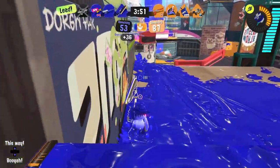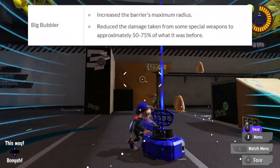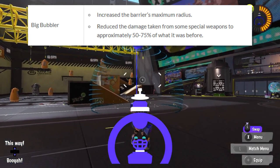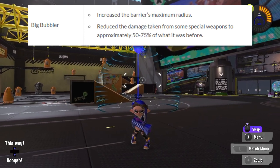Skipping over to specials, we've got Big Bubbler. In my eyes, this buff is actually super useful. Bubbler got a bigger maximum radius, which is cool, but the main thing I'm happy about is the damage multiplier for multiple players that got added. Bubbler's main issue was the insane object damage that specials like Crab Tank do to it, and now that that's addressed, I think this special could get quite a bit better.